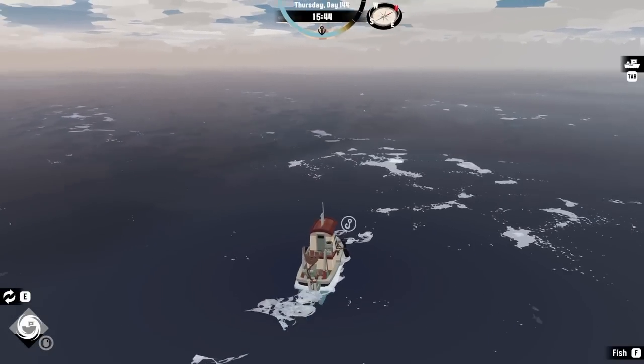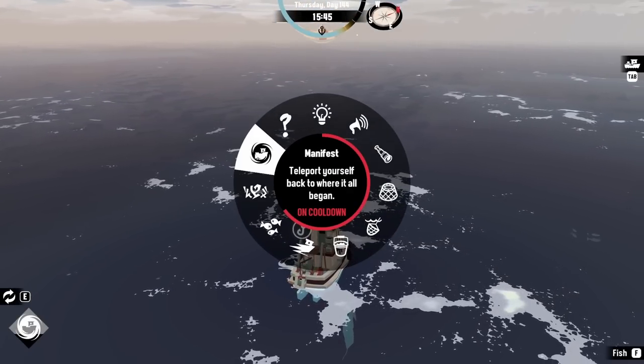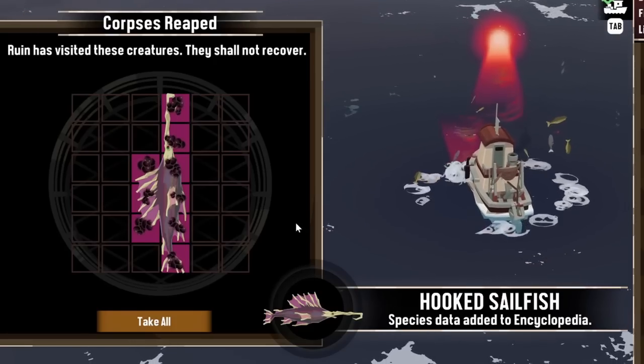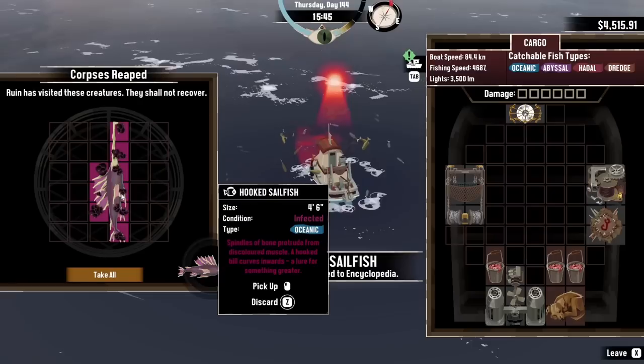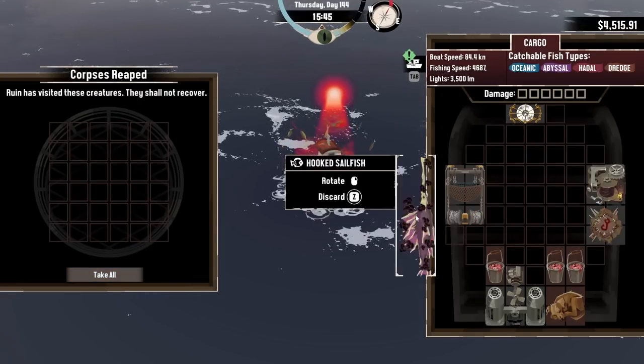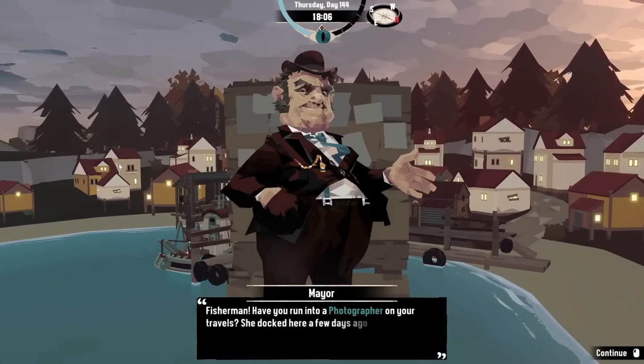As I was saying, we'll just come over here and then use one of our special abilities for summoning the fish, because this creates aberrations. And sure enough, there it is — the hook sailfish. Very gross looking. It is infected, so it won't sell as well, but now we have it and the space in the encyclopedia is filled.